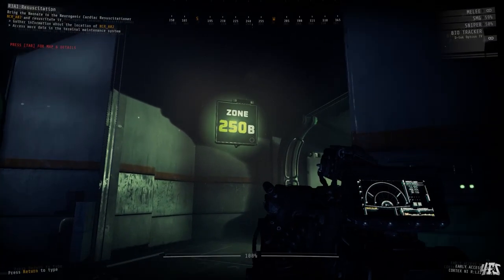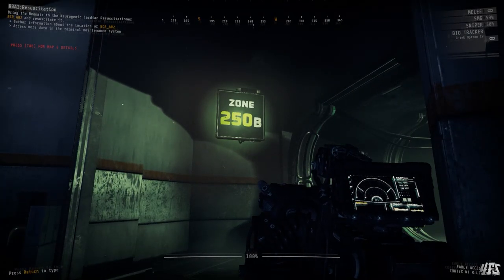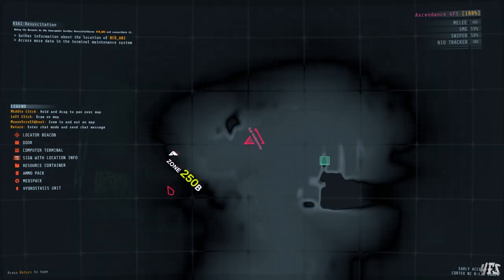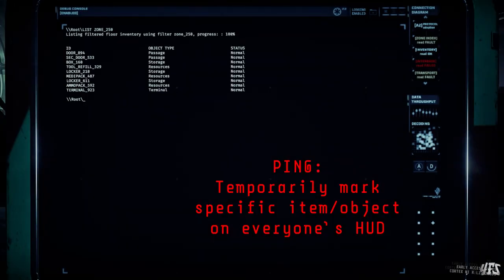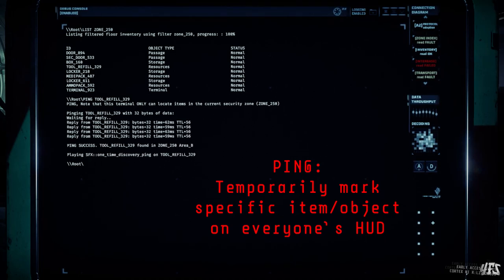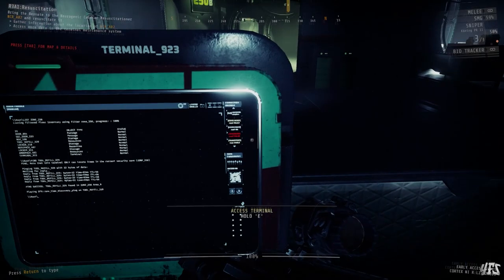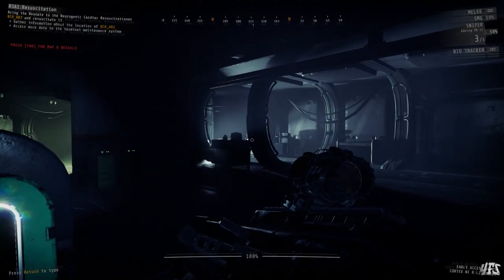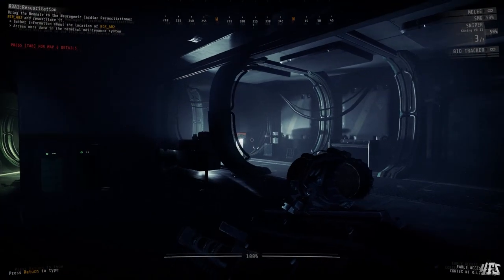The zone you're in can be found plastered all around the environment if you need to find it out, and it's even going to be written on your map. Once you have a list of items you can then use the PING command to pinpoint exactly where an item is by typing 'ping' followed by the item you want to find. This will literally put a locator ping on that object for a few seconds, and you and your squad will be able to see it along with the distance it is from you. A handy trick is to then use the map to locate its exact position, because sometimes in larger zones or foggy areas, even with a ping it can be hard to find things.